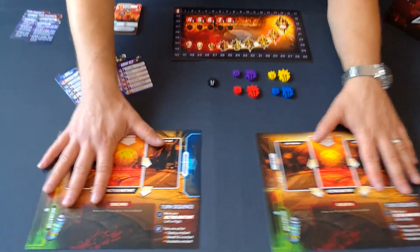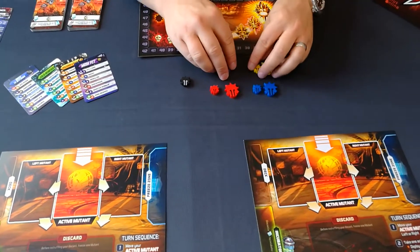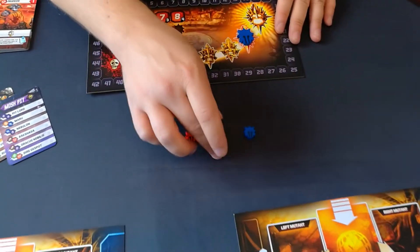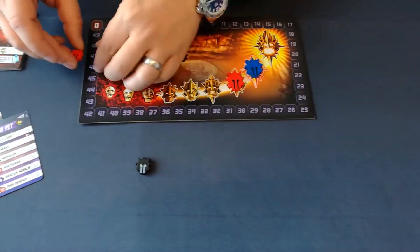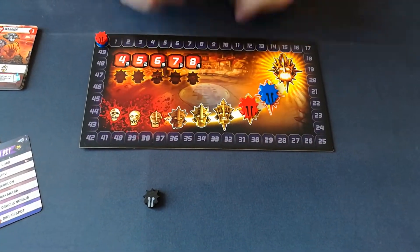Each player receives a player mat. They will pick one of the four colors — let's go for red and blue. The big token goes on the score tracking and the small one goes on the power tracking for each round.